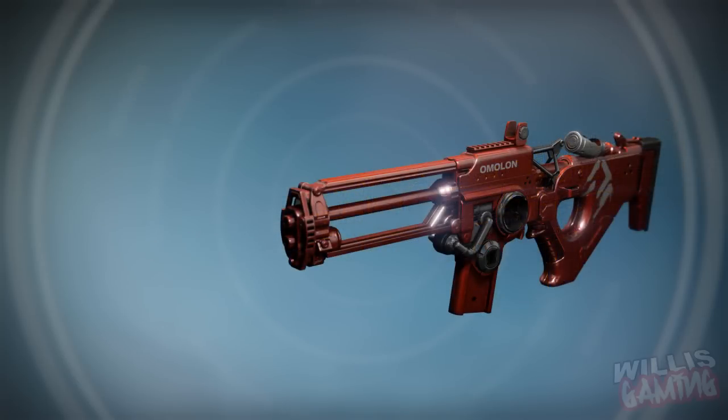Moving on, we have the Chaos Dogma adept scout. Once again, this didn't have a burn when the raid came out because they obviously weren't doing it at the time. But I'm guessing this is going to have maybe solar or arc — not really seeing another void, maybe it's even void. I have no idea, but it looks awesome in the new red scheme.